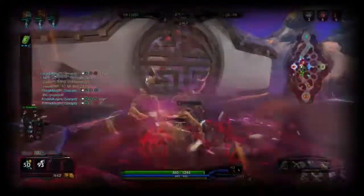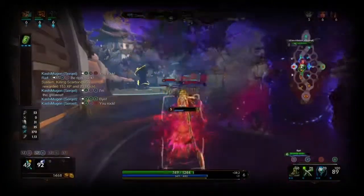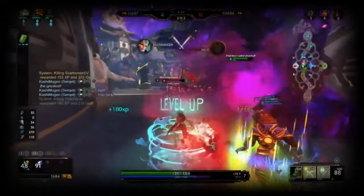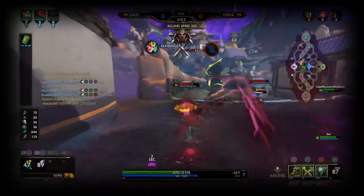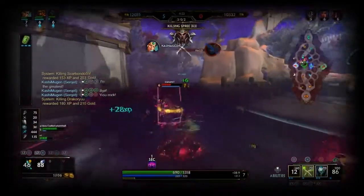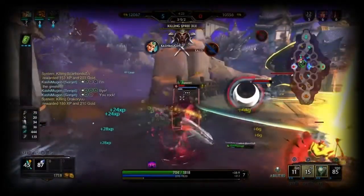Her first power literally gives off a poison and can crit. Her second hypnotizes the enemy, gives off poison, and can increase the damage she does by a certain percentage. Her leap also does a stack of poison, which I don't use in this clip. But the main thing is you want to stack all of Circuit's poison abilities.